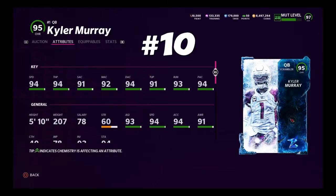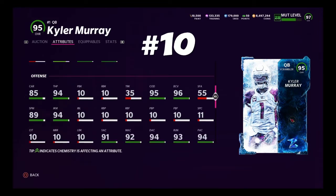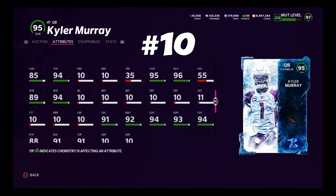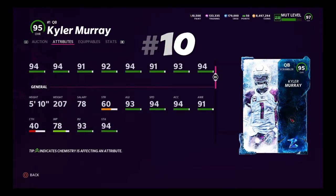Coming in at number 10, we have the Zero Chill Calamuri. 94 speed, 94 throw power, pretty good accuracy. He's only 5'10, which you don't really like, but he should be able to get the job done. He's really fast, has a good release — generic throw release, same as Lamar and all those guys. Good ball carry stats. Pass lead elite and escape artist on him is really what you want, and he's perfect for that. Very good change of direction. Calamuri at number 10.